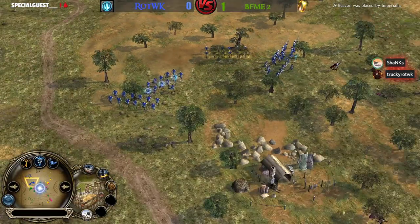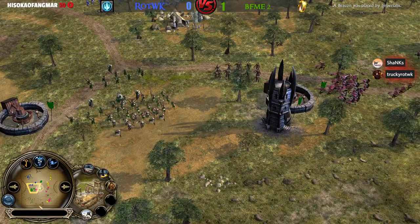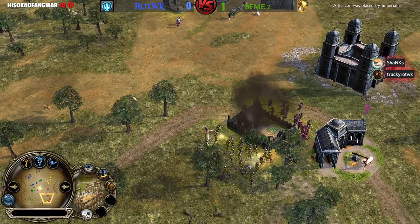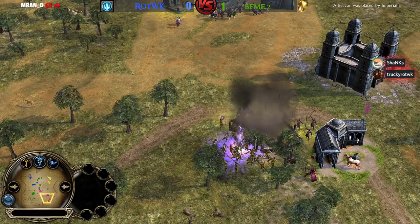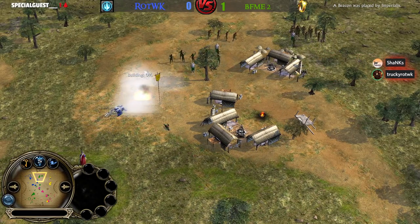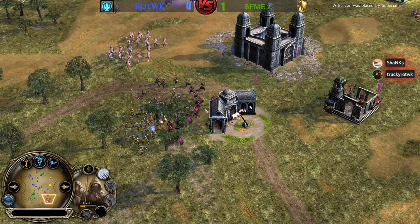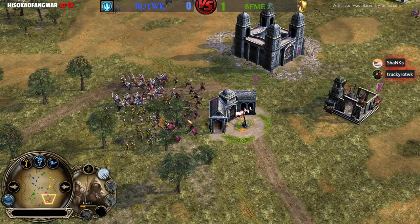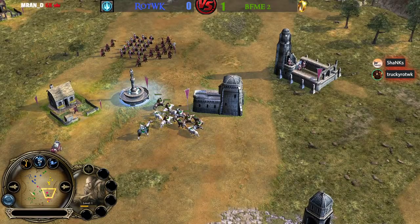Angmar and Men of the West don't have a way to negate the leadership, unlike Isengard or Elves with the Mist. Another level 2 farm is going to be taken down. It's difficult to attack an Elf player — Elves have got the best archers in the game, which are also the best defending unit. That's a wise decision to back off from that.